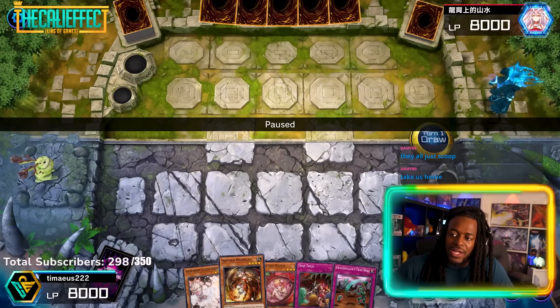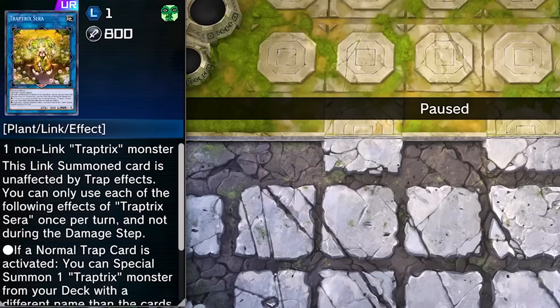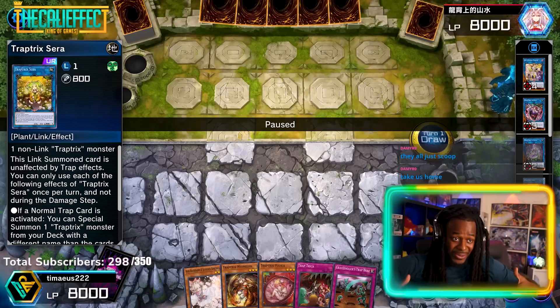Trap Tricks monsters all have effects that will trigger your Trap Tricks Sarah, which is the main card in your deck. If a Trap Tricks monster triggers while Sarah's on the field, it gets you a Trap Hole card. If a Trap Hole card is triggered, it gets you a Trap Tricks monster. The deck allows you to continuously gain resources, and if it goes first, your opponent can be in big trouble.